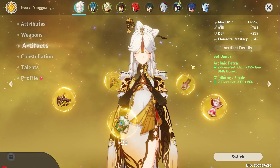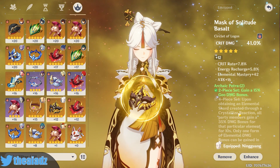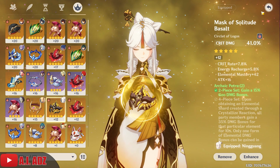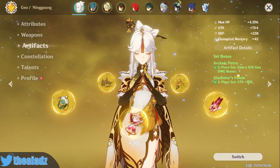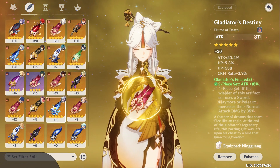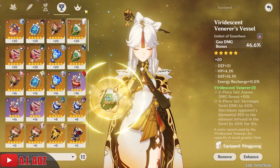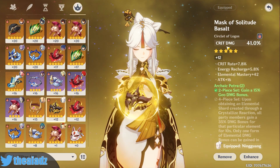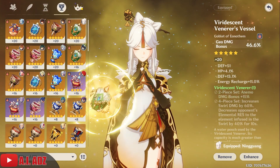For artifacts, there are three ways to play her. First: four-piece Archaic Petra — you get the two-piece effect of 15% geo damage, and the four-piece gives you more damage bonus depending on crystallization reactions. Second: two-piece Archaic with two-piece Gladiator's, which is what I'm doing — 15% geo damage plus 18% attack boost. Third: two-piece Archaic Petra for the geo damage bonus paired with two-piece Noblesse Oblige for a 20% elemental burst increase. For artifact main stats: HP and attack on your pieces, attack percentage on your sands, geo damage on your goblet, and crit rate or crit damage on your circlet depending on what you need.